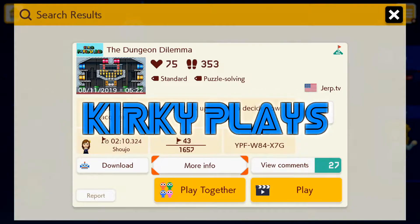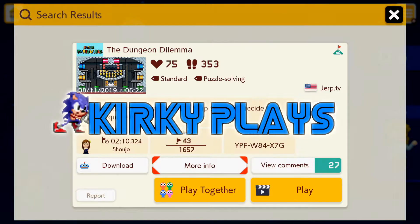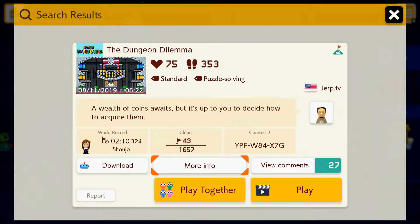What is up, my Mario Maker fanatics, I am Kirkie. In this Super Mario Maker 2, today we are playing your levels — starting off with, and probably only going to be this one because these stages are not quick. We have the Dungeon Dilemma: 'A wealth of coins awaits but it's up to you to decide how to acquire them.' I've been poor most of my life, so I'm good.